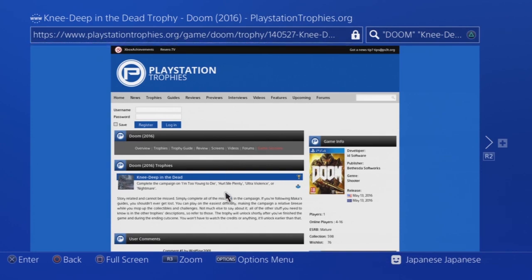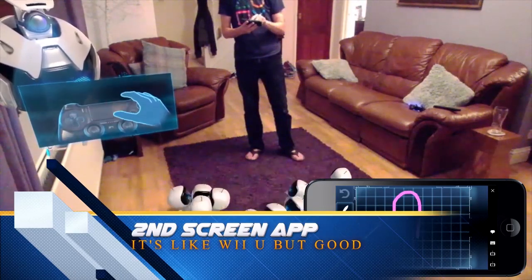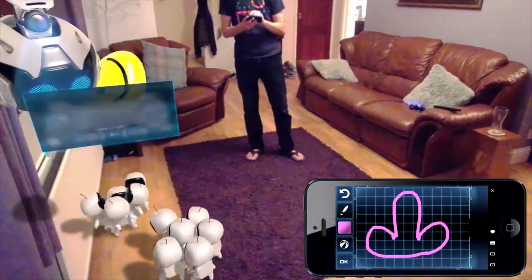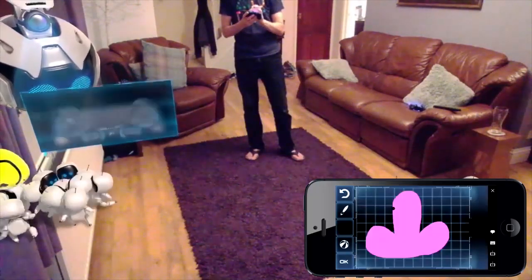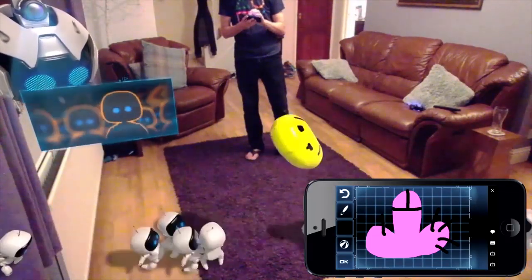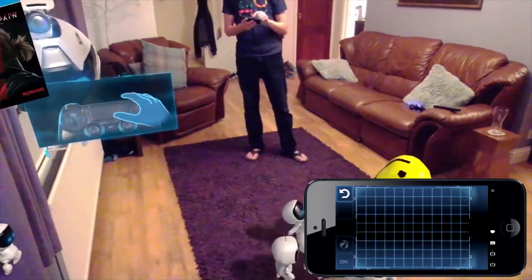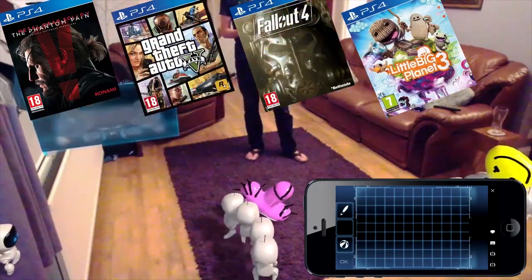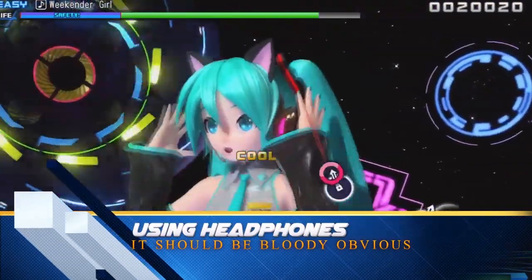PlayStationTrophies.org is one of the better sites to help you with your crack mission. The second screen app for iOS and Android is criminally underused by most games. I first discovered it when trying out the free camera game called The Playroom, which features some fun mini-games involving the PlayStation 4 camera. You can see little robot dudes running around while you create artwork to add in as toys for them to play with. Games like Metal Gear Solid V, Grand Theft Auto V, Fallout 4, and LittleBigPlanet 3 also support second screen.